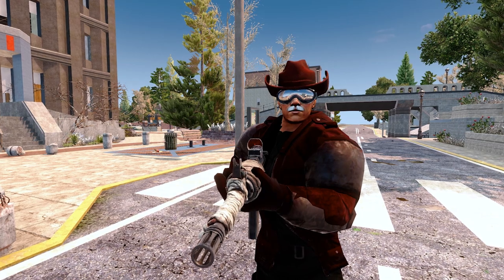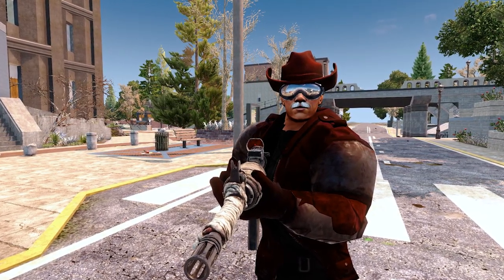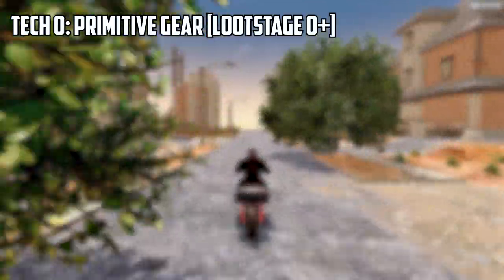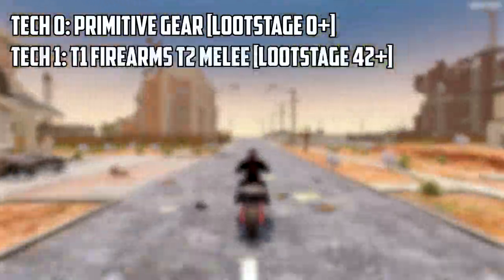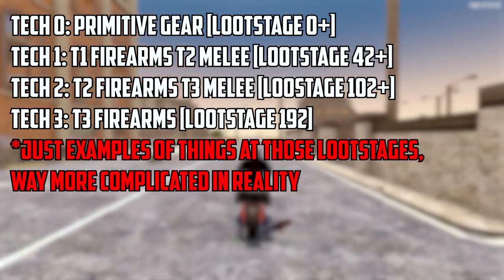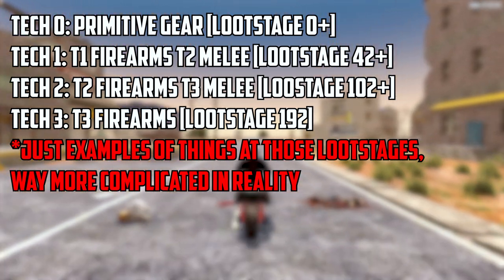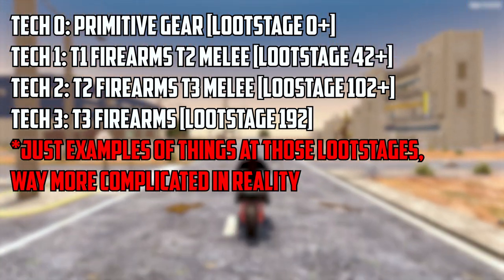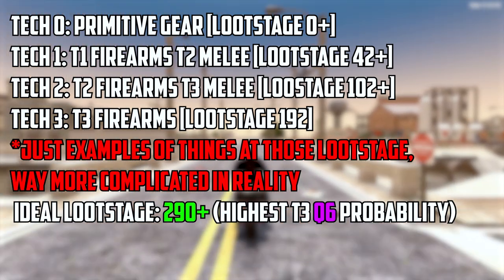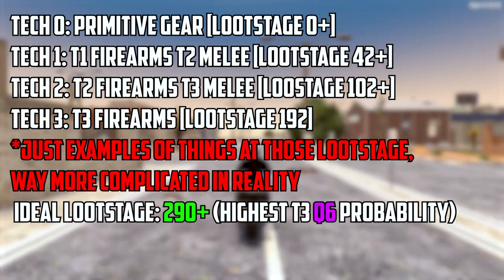Alpha 20.1 went stable right in the middle of recording this, so I've had to redo a section with new info at the last minute. There are 4 loot tiers in 7 Days to Die: Tech 0, Tech 1 — which now opens at Loot Stage 42 — Tech 2, which now opens at Loot Stage 102, and Tech 3, which now opens at Loot Stage 192. Each of these unlocks the next tier of equipment. Loot will not improve in quality, quantity, or tier after Loot Stage 290 as of Alpha 20.1.